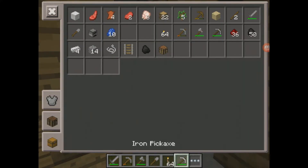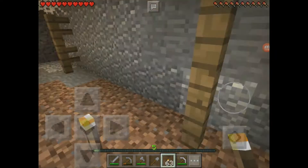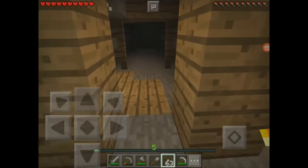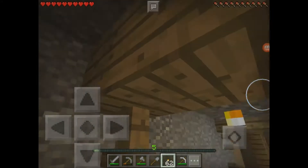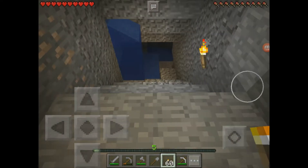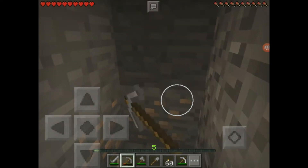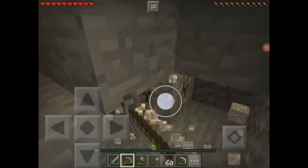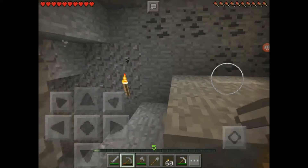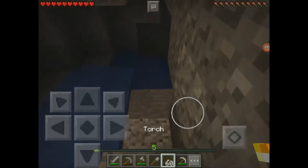Let's just keep adventuring forward and see what we shall find. Dead end. We also have 7 pieces of iron, just to let you guys know. We'll go this way — oh, more coal! You can never have too much — that's what everyone says. We have nearly a stack of coal already. Already redstone! My god — we already got redstone. That's actually pretty cool. I want to find lapis, so that whenever I find diamonds I can make an enchantment table.